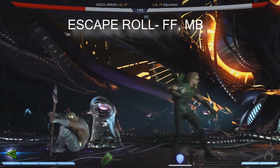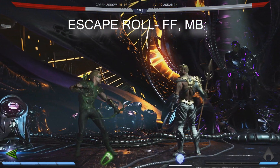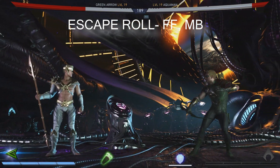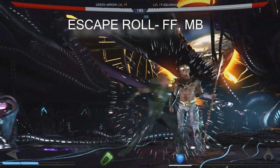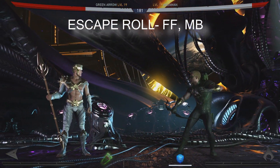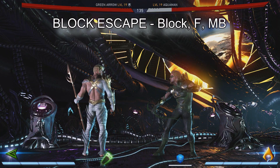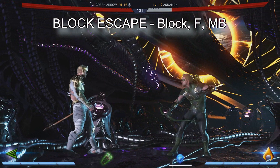Forward, forward, meter burn. Once again - forward, forward, meter burn. Look at that. And that's how you do a roll escape. Pretty simple. All right guys, now that we got the roll escape done, we're going to move on.